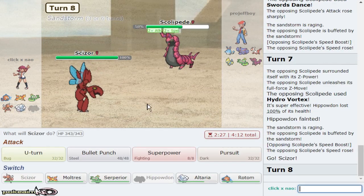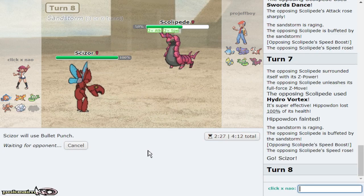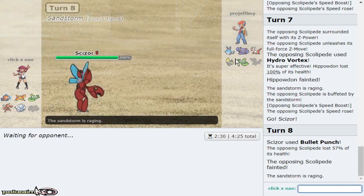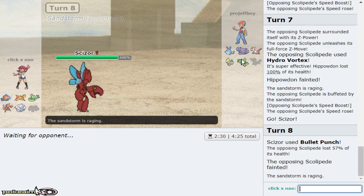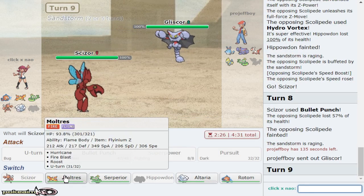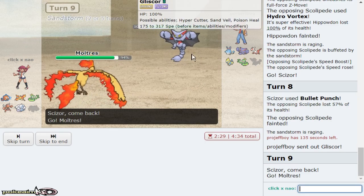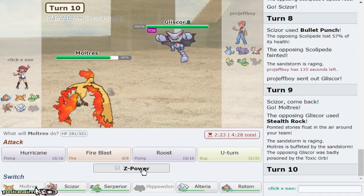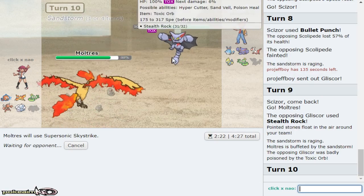Where are your Bullet Punch switch-ins? Manectric hasn't mega evolved — he's gonna take way too much plus Sandstorm damage. Although I did lose my ground type. I get a Skulliped and lose a ground type for Manectric which is obviously bad, but he doesn't pressure Manectric a lot besides Azumarill because it's a really really bulky spread. Why Gliscor? Just to get rocks. I'll go Moltres and just drop a Fly Z-Move. I'll defog later on Altaria if anything. Going to click Supersonic Skystrike now and hopefully claim one.